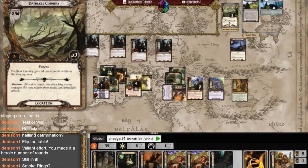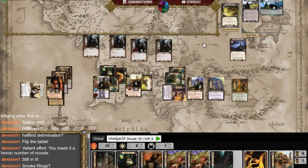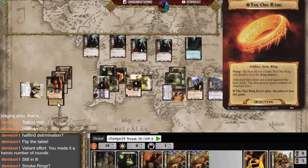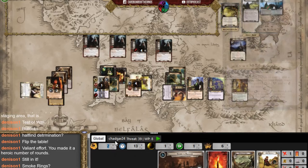Frustrating because I was hoping to advance the quest stage but at least I'm not dead. I travel to the new location. Four Nazgul attacks are coming — I play a card for five resources to prevent all of them. None of these guys can attack me and they don't get shadow cards either.